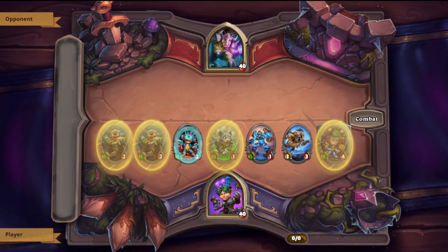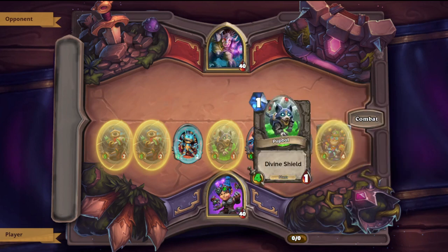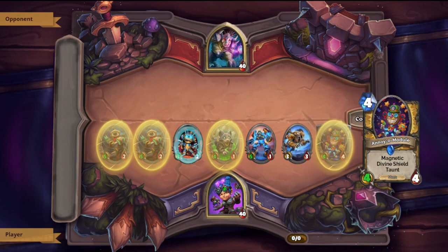Now, mechs have the unique ability of Magnetic. Replicating Menace and Annoyer Module have Magnetic, which means that you can put Replicating Menace inside, for example, Pupbot, and it will have the stats that Replicating Menace has as well as the Deathrattle to summon three 1/1 Microbots. Annoyer Module will give anything it magnetizes to Divine Shield and Taunt.